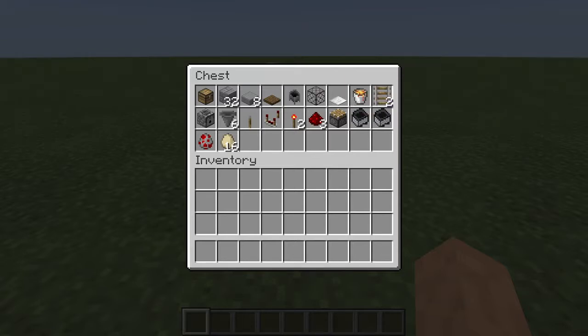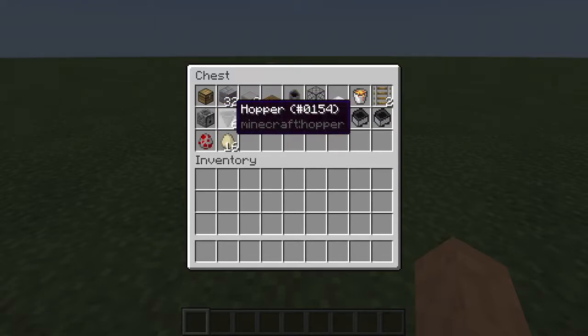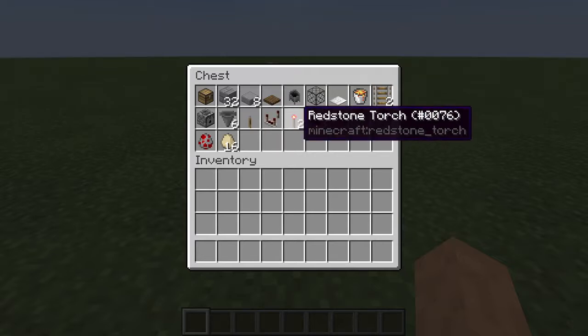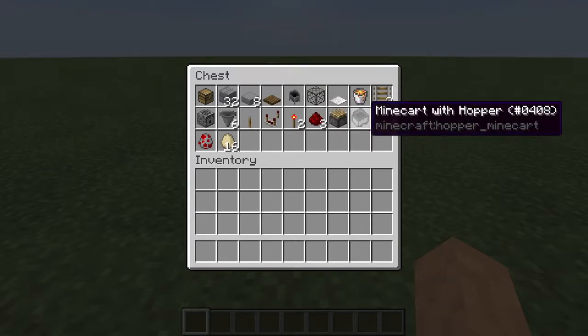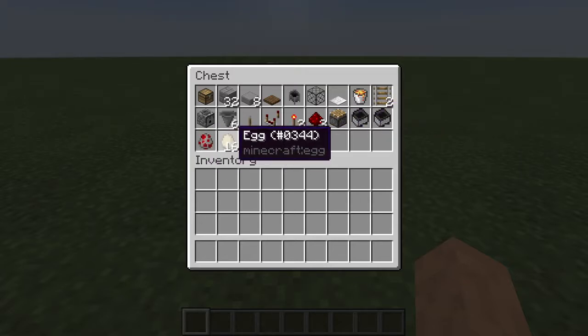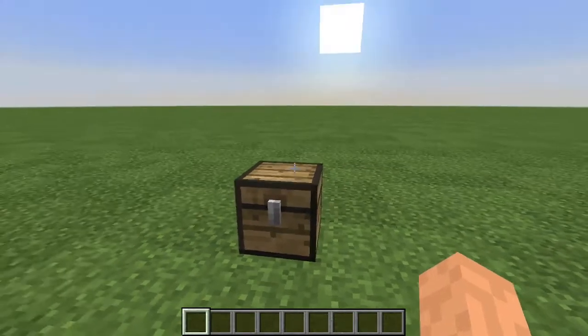You'll also need a bucket of lava, two rails, a dispenser — it's important you get a dispenser, not a dropper — six hoppers, a lever, a redstone comparator, two redstone torches, three redstone dust, a piston just to push something into place, a minecart with hopper, and eggs if you're doing this in survival.